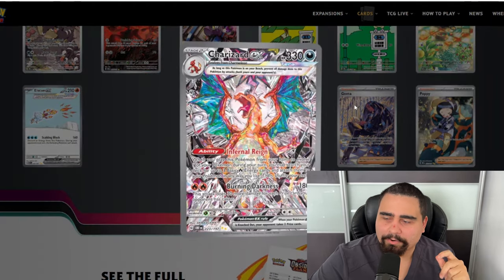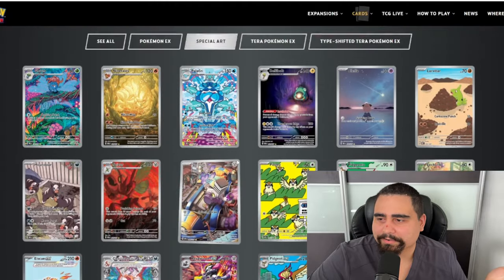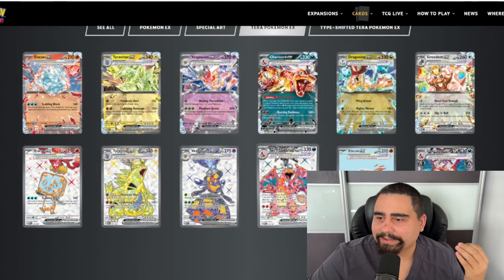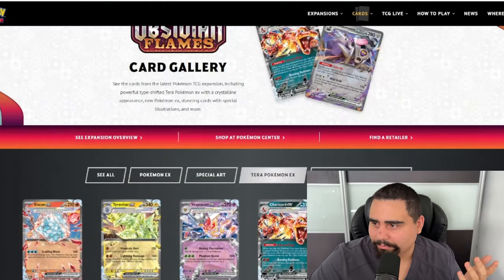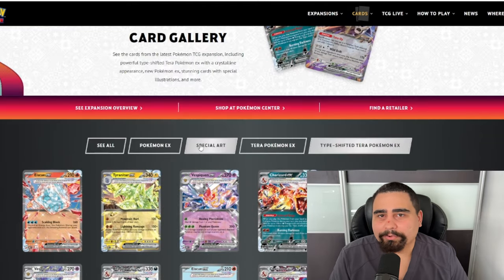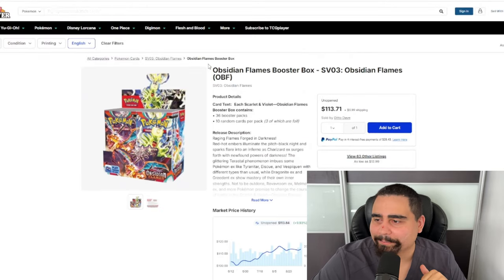Why is Obsidian Flames so expensive with so few cards? It's because of Charizard X. Obsidian Flames has multiple Charizard incarnations — it has its own full art, the regular one, and the gold. It has three really powerful-looking Charizards. Even though the rest of the set is mid and it has a little Tyranitar, Charizard is what everyone's looking for. With the high pull rates, it actually helps out because everyone wants to open it — that's why it's one of the highest-priced Scarlet Violet boxes.